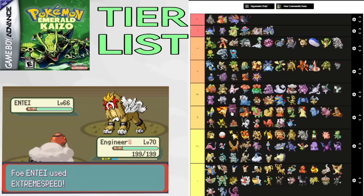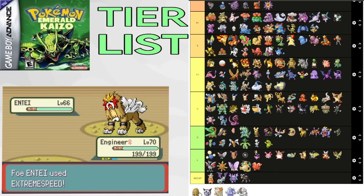Delibird only gets Ice Beam and its stats are also terrible. You do not want this thing. F tier. Piloswine is fine for Flannery split because it gets Earthquake. It's usable in Hideout, but not great. C tier.